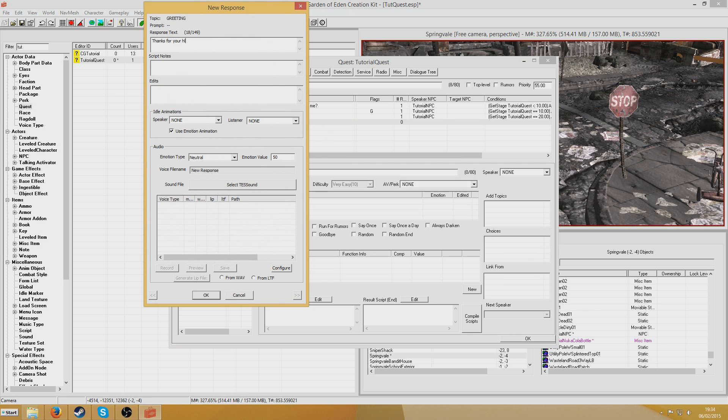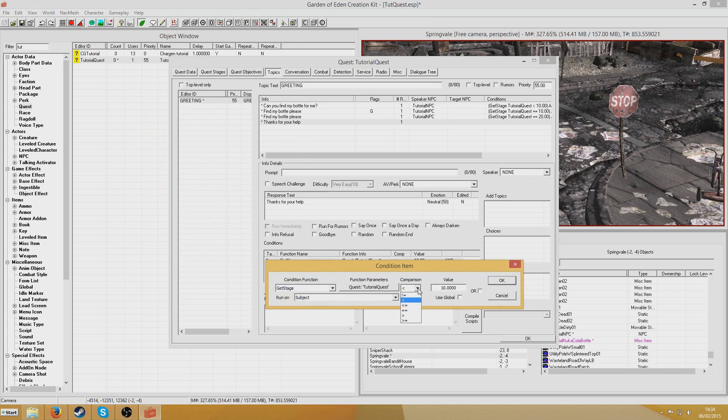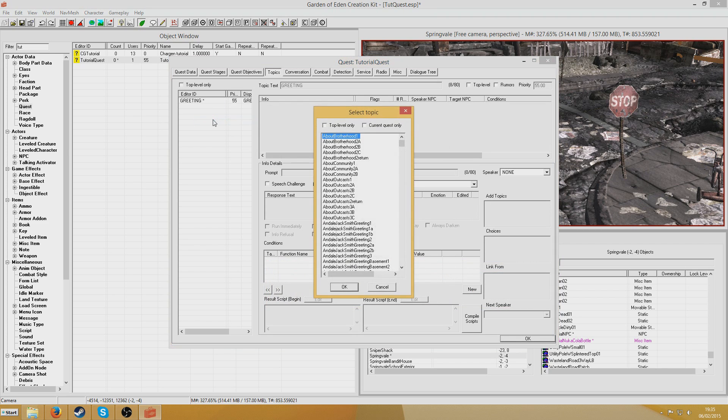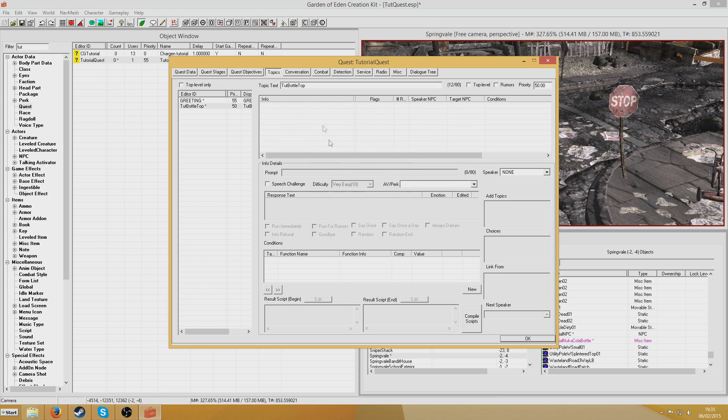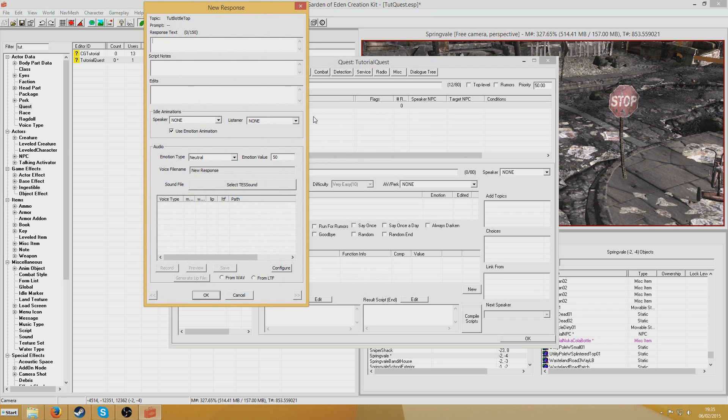And then a 'Thanks for your help' greeting — paste conditions in — and this one will show up when the stage equals 30, and will be out of conversation. Now I'm going to set up the bottle topic. Right-click new for the tutorial bottle topic — this is what the NPC says. So the NPC's response will be 'Thank you, please hurry back.'